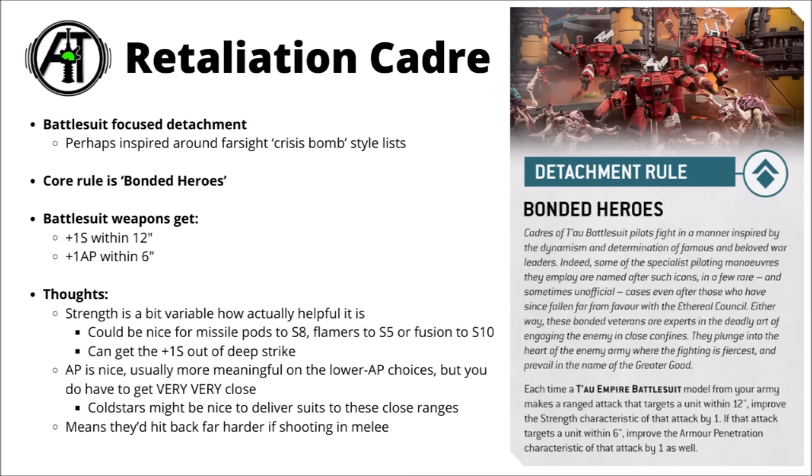Jumping into those detachments, first up we have the Retaliation Cadre — the battlesuit-focused one, perhaps inspired around Farsight bomb heavy Crisis suit style lists. The core rule is Bonded Heroes, replacing the Kauyon sustained hits on turn three onwards for this detachment. It's a battlesuit-focused buff — plus one strength on their ranged weapons within 12 inches, and plus one AP on those ranged weapons within six inches. The strength will be variable as to how helpful it is; it'll be more useful to anything that gets to a good break point.